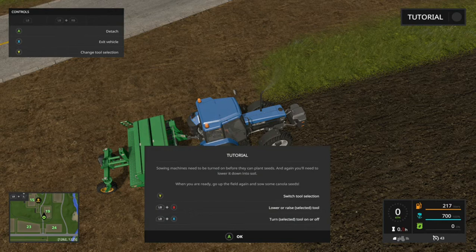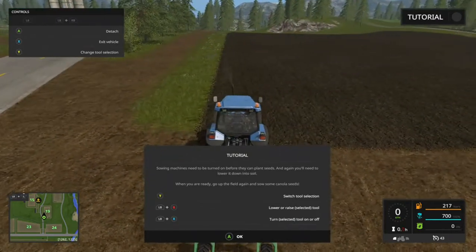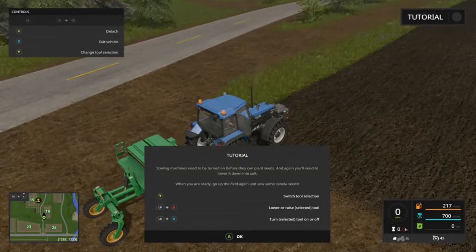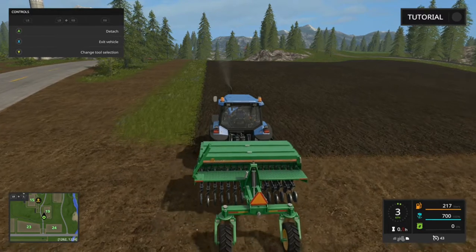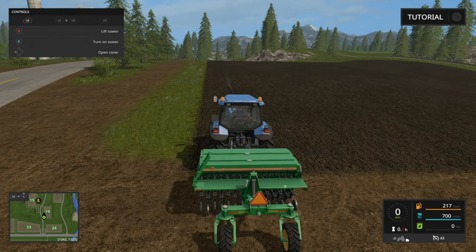We are basically going to sow some canola seeds in this awesome land of ours, which is ready for sowing. To switch tool selection press Y; LB plus B to lower or raise the selected tool; LB plus X to turn the selected tool on or off — that's important because it allows us to actually plant seeds. The selected tool is the weight, so I'm going to switch to the sowing equipment. I'm going to lower the machine down with LB and B, then turn on the equipment. The green color shows that your sowing equipment is ready to sow seeds.